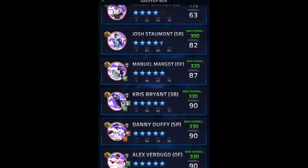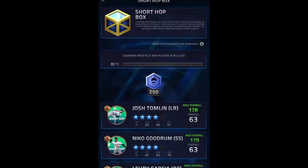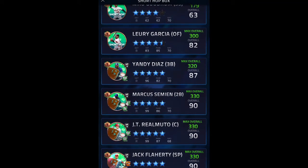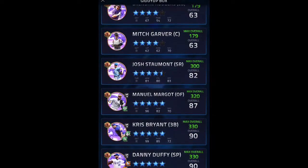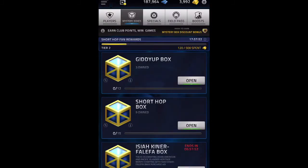The cover art on these is insane, and I would love to get Danny Duffy as a pitcher. In the Short Hop box this weekend there are two foils - one is a pitcher, Jack Flaherty, and then there's Alex Vertigo. Either one of those I would love, because there's an outfielder and a pitcher, which I both need.